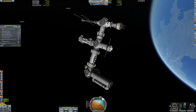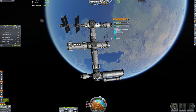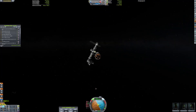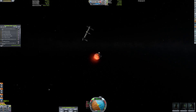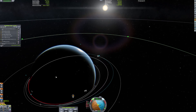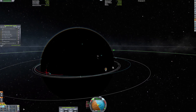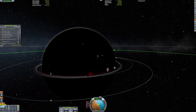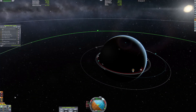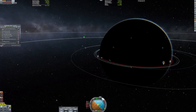Now we're jumping to another ship. Here we are at Taichi Station in mid-Kerbin orbit, and we're about to send some Kerbals home. They've been up here for about six Kerbal months, so we're going to send them home. They're basically going back down to the surface — I changed the way they're coming into the atmosphere. We should be landing near the KSC, and hopefully our Kerbals will end up okay.